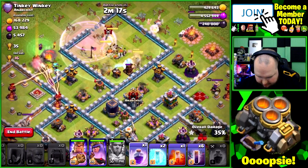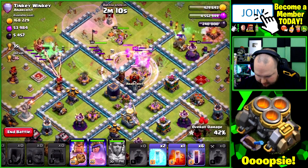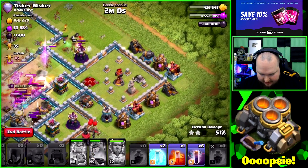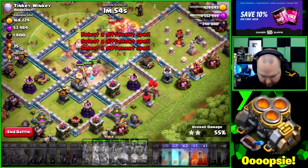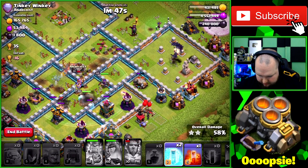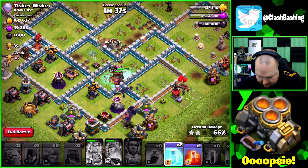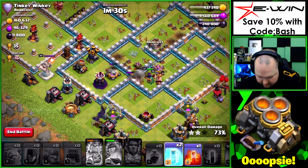Let's hit the warden's ability — valks should get pulled into the center of the base. We'll rage again. That's great — fantastic stuff! Valks are pulling through. The queen is doing her job in the center; the enemy queen is being a bit annoying though. We start deploying bats over here to work through the base. We got to the eagle relatively fast, and both wizard towers are distracted, which means we don't have to use any freeze for the bats.